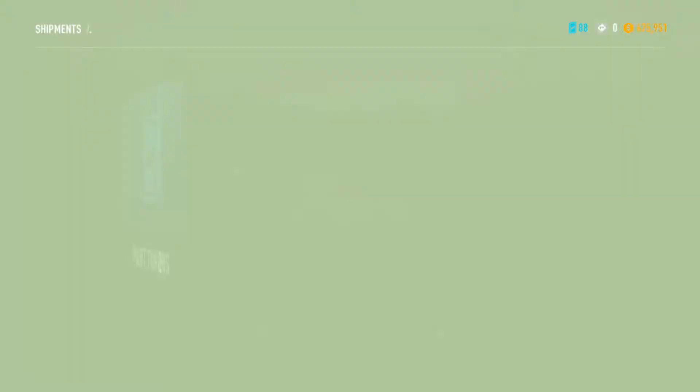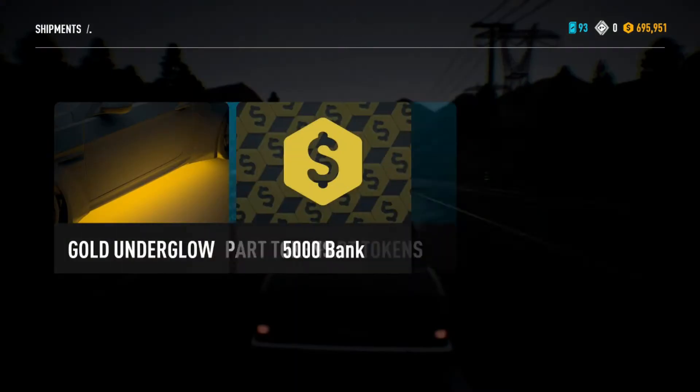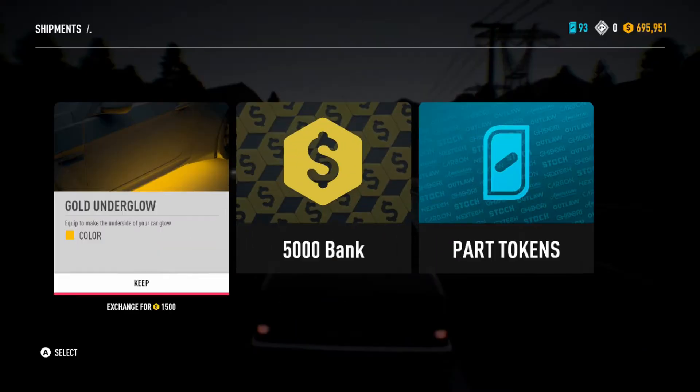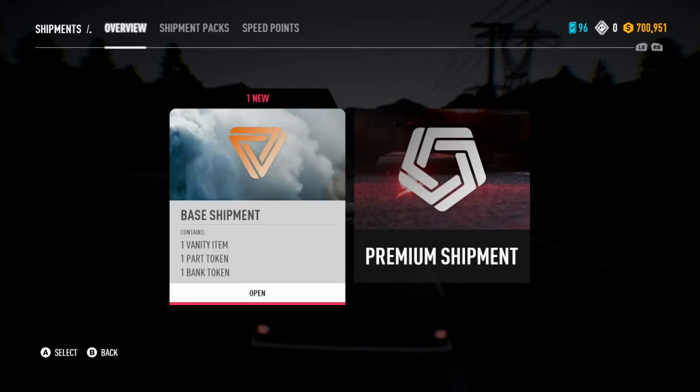Free to go. Part tokens, 20,000, and steel blue smoke. Not just blue — steel blue. One more to go after this. Gold underglow again. Might as well keep it. 5,000 part tokens. We got 700,000 credits now. That's quite cool.